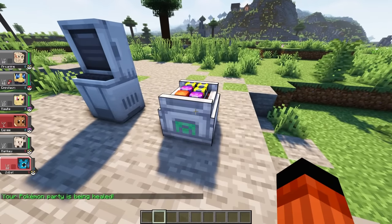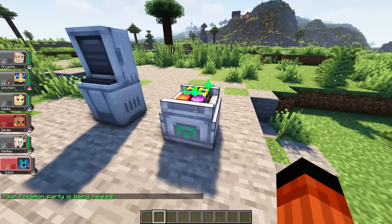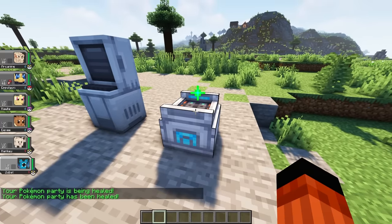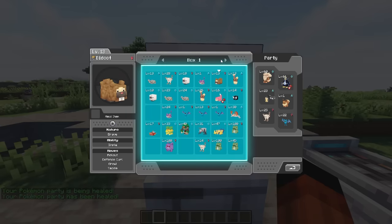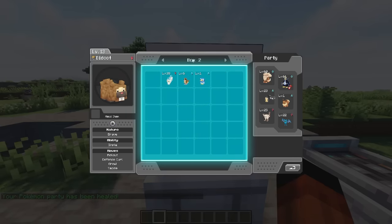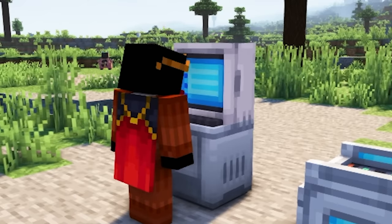The healing station is pretty straightforward — right-click it to heal your damaged or fainted Pokemon. I'm also a big fan of the PC. I love the sound effects, how easy it is to use, and everything feels clean and polished. And the way the screen lights up is just really cool.